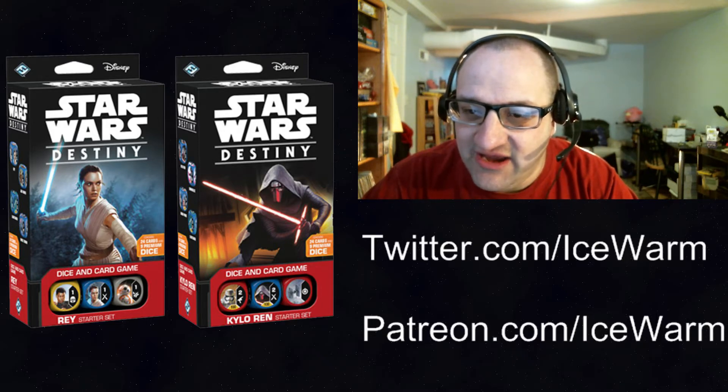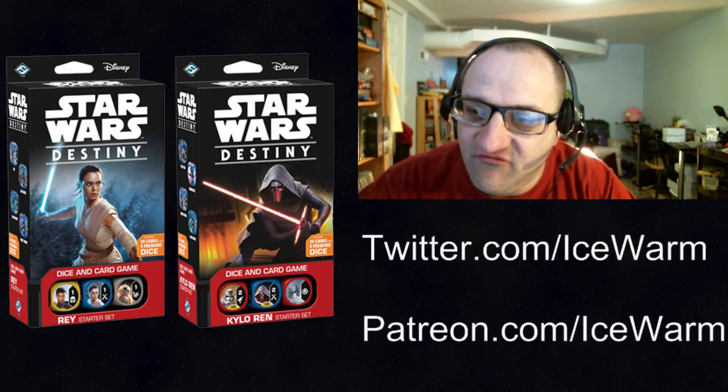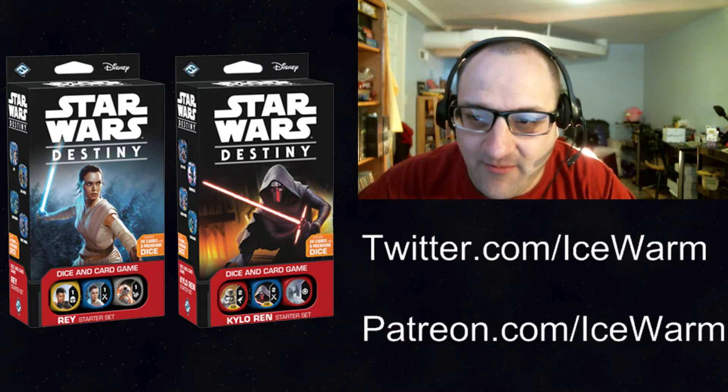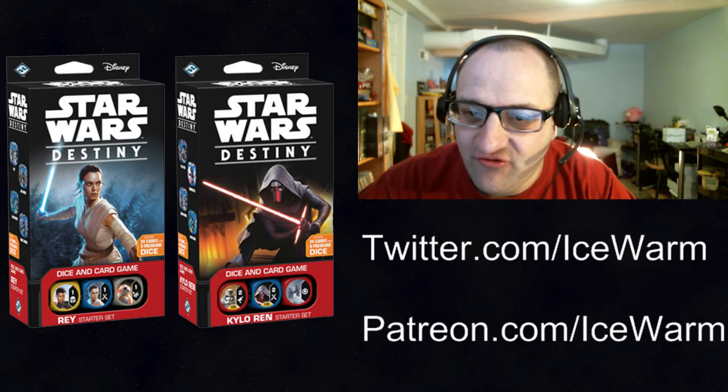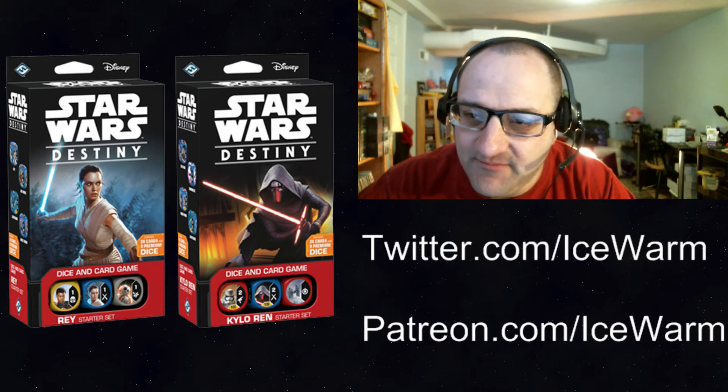I am considering getting another one of each, mostly to get two-ofs of the cards in the starter that you only get singles of. The big obvious one being if you buy a second Rey starter, you get another Finn die so you can run two Finn dice in your builds. There are some other cards you only get one of, like Mind Probe and Force Throw. You would also get a couple more lightsabers for blue builds, since those can go on both hero or villain cards — in a Jedi deck or a Sith deck. Those lightsabers have redeploy as well, so you can transfer them to another character.